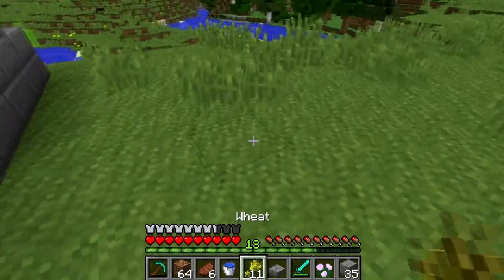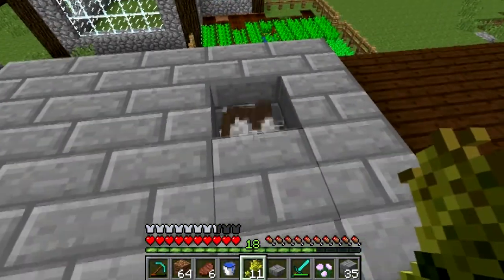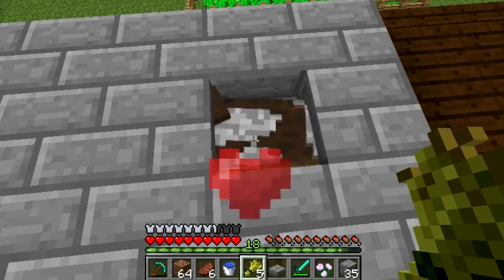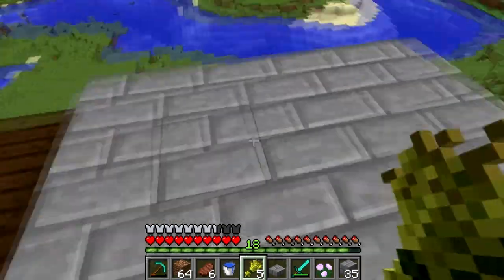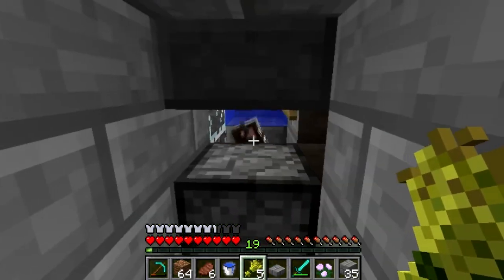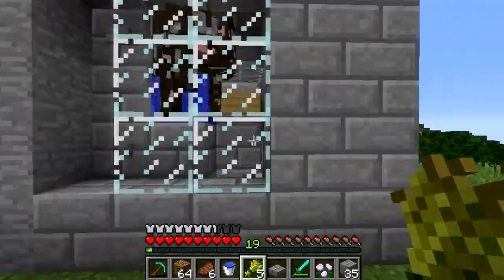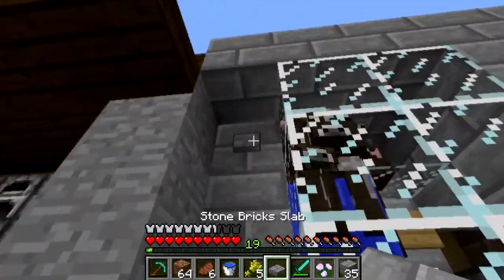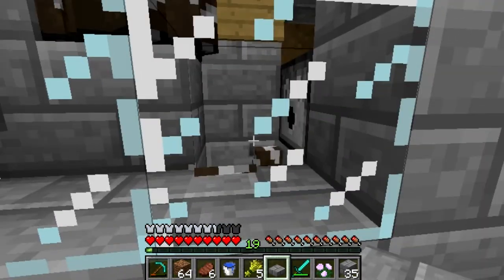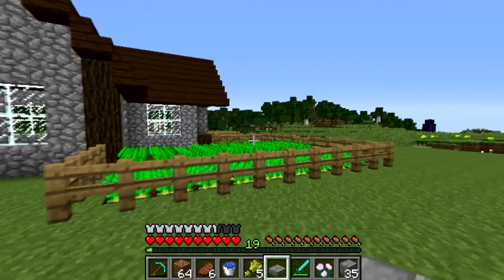Let's see if these guys are ready to breed. We go up here — yep, ready to breed. Breed them up, and we come down here, hop up here, and just give them a little hand getting over here. And we can shut that off. As you can see, there's a little baby cow in there — actually, I got two of them. I'll be back when they're all grown up.